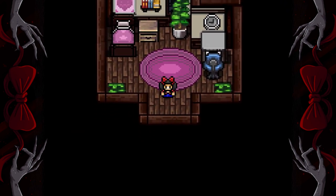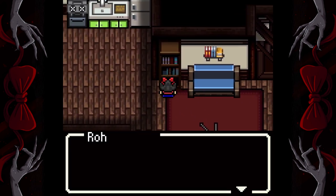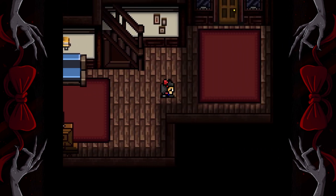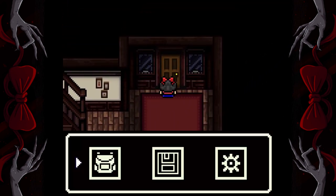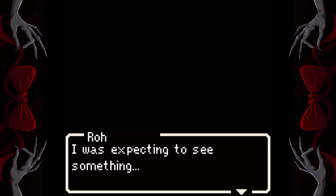Once she's out of bed and you're in control, you're gonna leave the room. You're gonna walk over here to the bookcase and there's a key, so grab that. Now we're gonna go to the door and we're gonna use the key. You gotta hit start and go into your inventory and then select the key. You'll get an achievement for that.